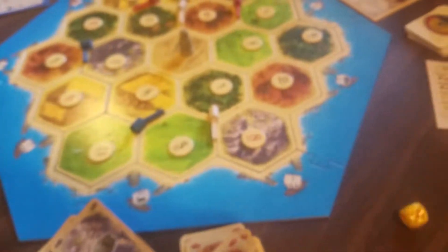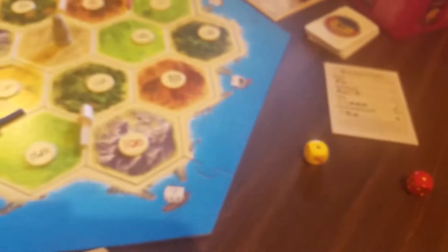Alright, my turn now. White player. Roll a 2. So the red player gets another wool. Do you want to make anything, white player? I don't think you can make anything. I can't make anything because with starting resources you can't make anything — you need to earn your resources.